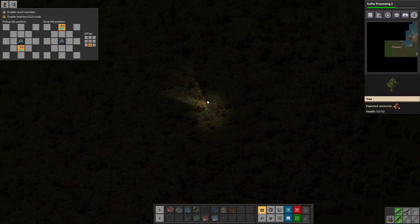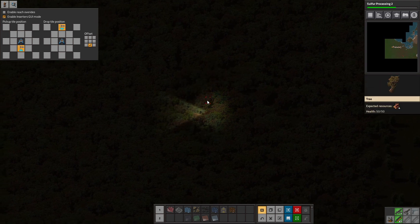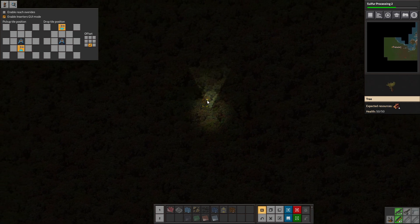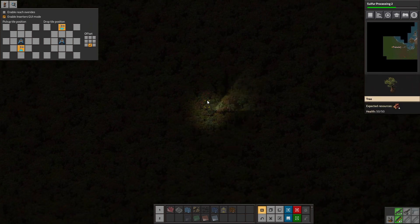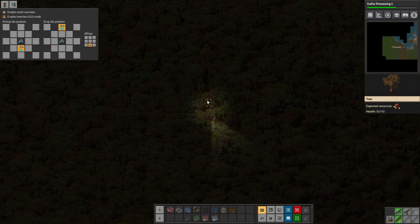We're stuck on some trees again. This is where it's helpful just to have grenades, so we don't get stuck on as much stuff. Wow, this map is really forested. Well, it explains why the biters aren't really expanding very much — they can't get through.